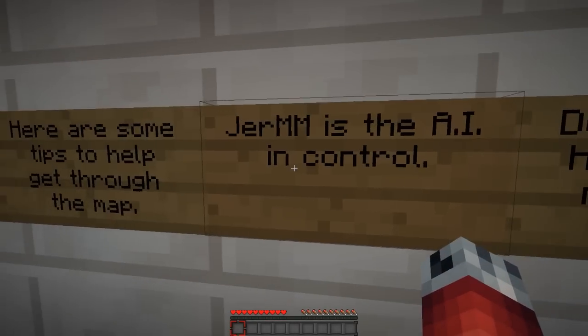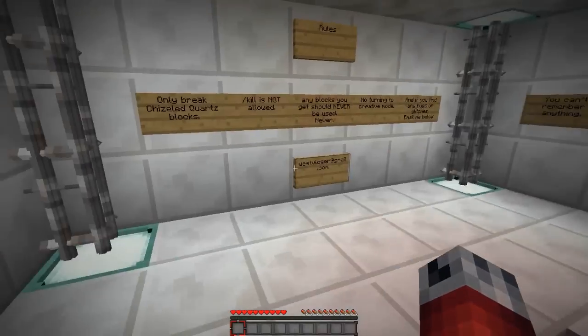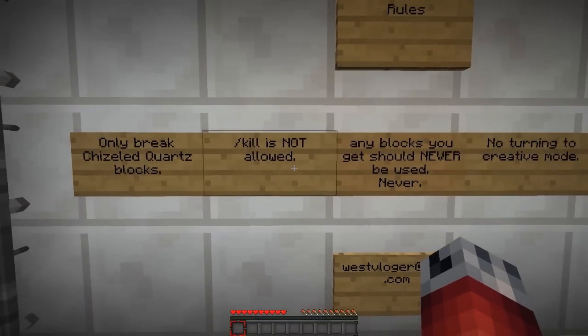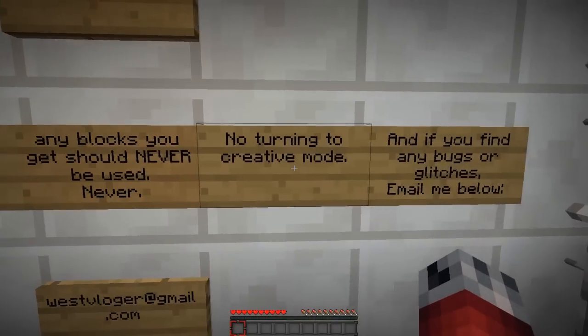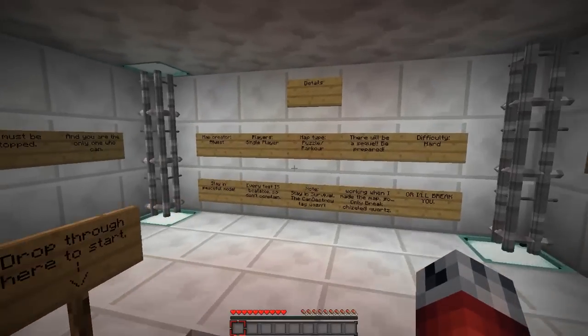So obviously we shouldn't follow Germ's instructions. The rules are: only break chiseled quartz blocks, kill is not allowed, any blocks you get should never be used, no turning to creative, and if you find bugs or glitches, email the creator. All right, okay.